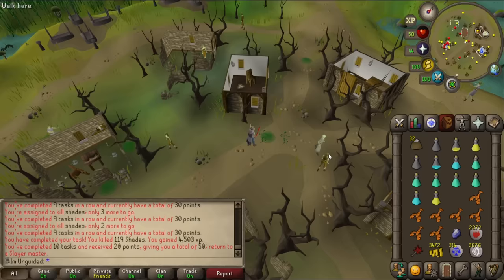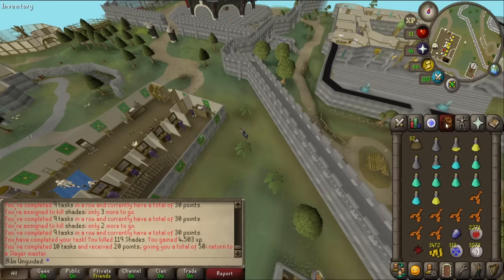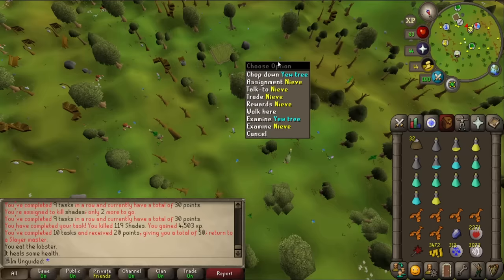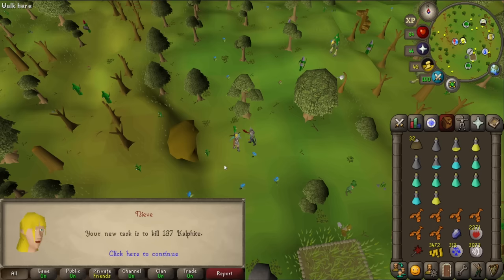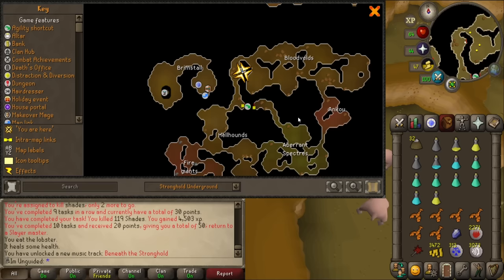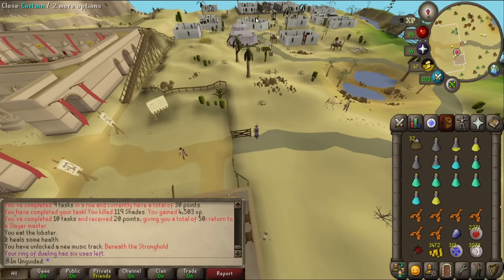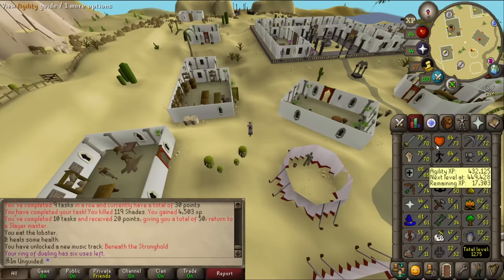I'm going to head to Tree Gnome Village - this is a risky play but I'm hoping I get something like hellhounds, something I can just AFK with prayer gear in the gnome slayer cave. 137 Kalphite - that's not too bad. I know where they are, they're in the desert. I think we can just pray and sit there. There's different versions to kill - the little baby ones and some medium level ones. We'll try the medium level soldiers and see how we fare.